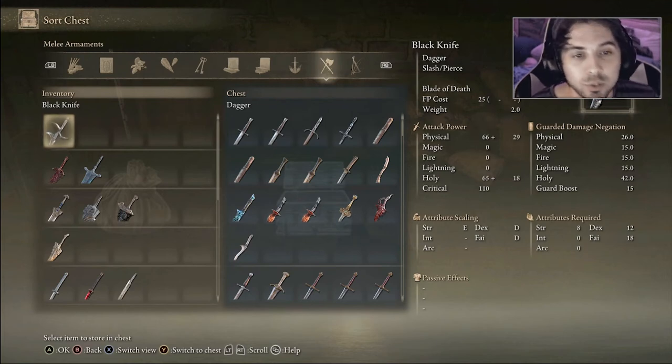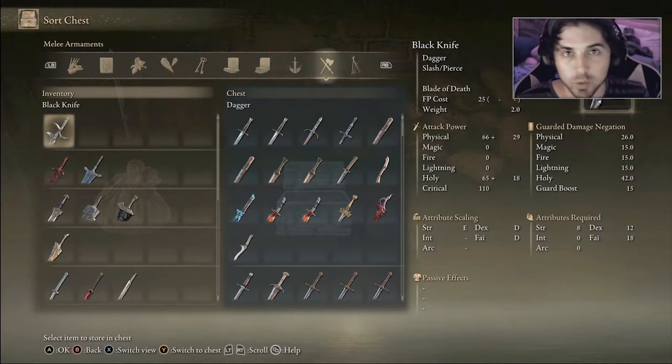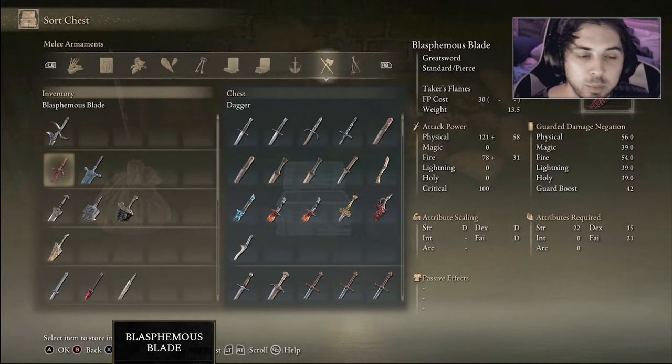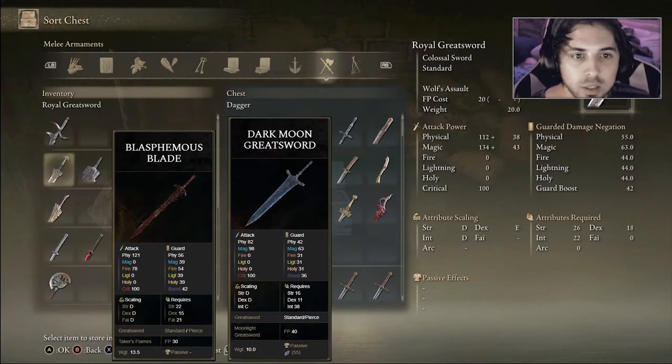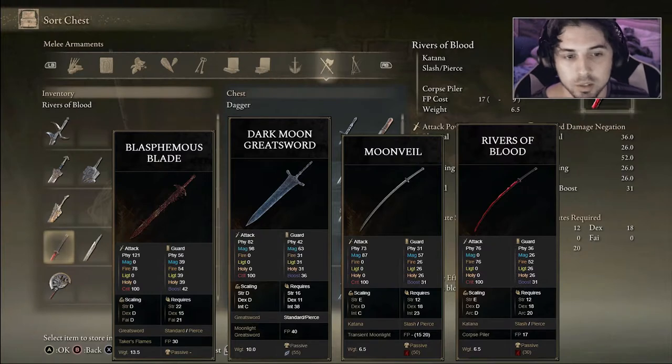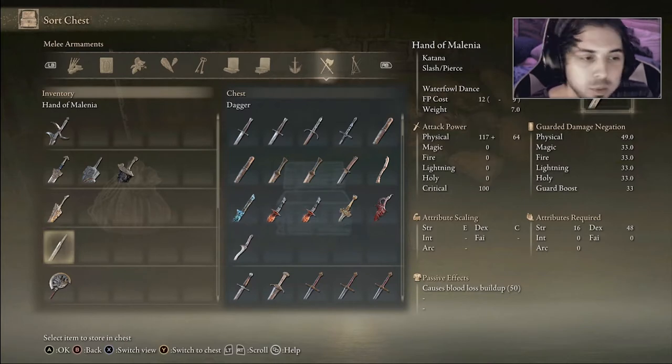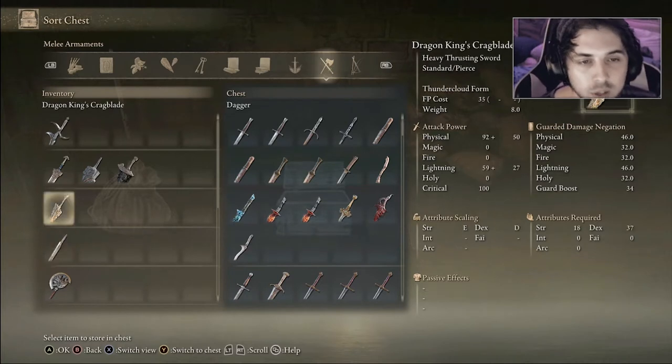Welcome to another Elden Ring video. I have the top 10 most underrated and most overlooked weapons in my opinion. I'm not going to be including the top four most used weapons — the Blasphemous Blade, the Dark Moon Greatsword, the Moonveil, and the Rivers of Blood. Obviously they are very good and I highly suggest you use them, but we're going to get on to the runner-ups and the most underrated weapons here.